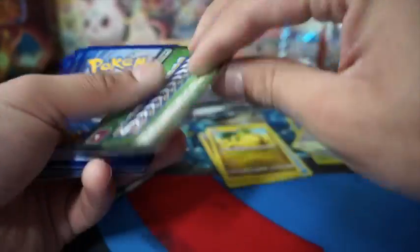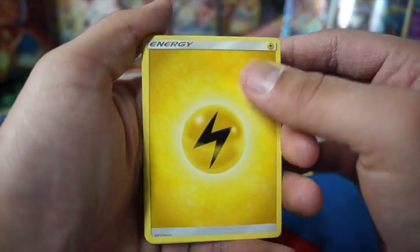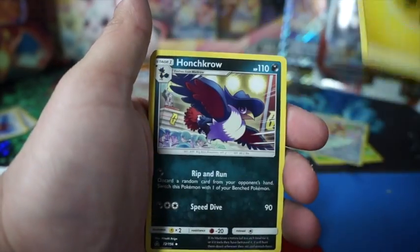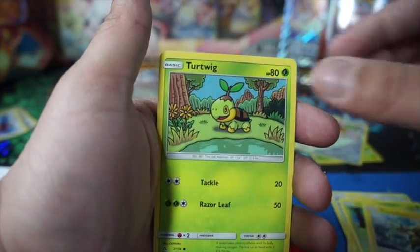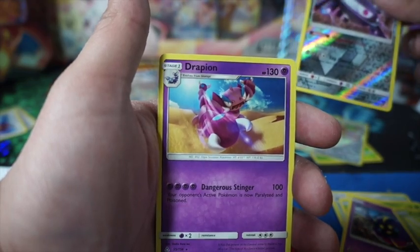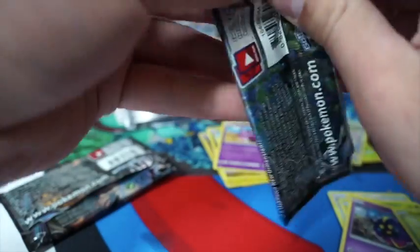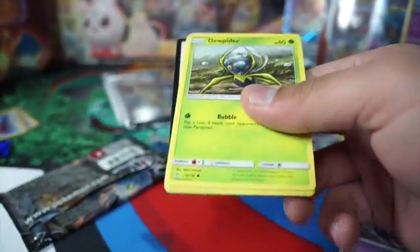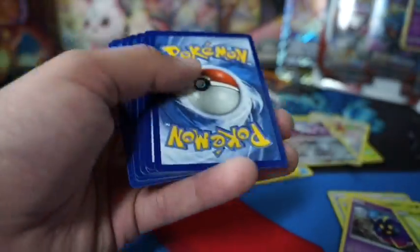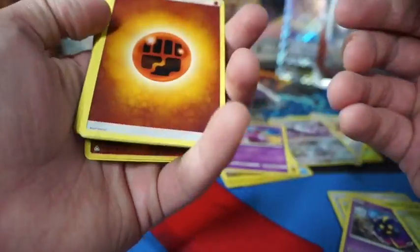Oh, green card! Alright — Thunder Punch, Croagunk, Mount Coronet, Rotom, Cherubi, Electabuzz, Turtonator, Corsola, Roselia, Magneton, Alolan Marowak, and Drapion. Alright, oh another dead. Let's check these cards out — oh it's Fighting!